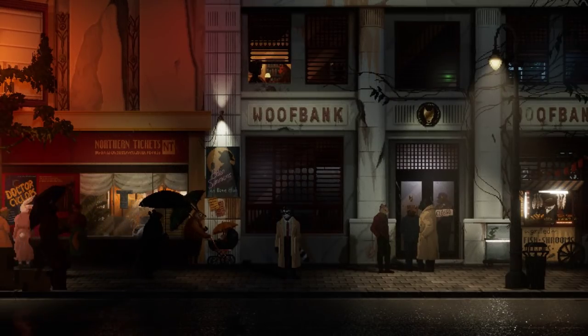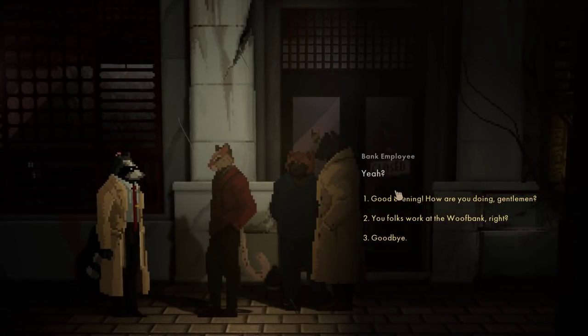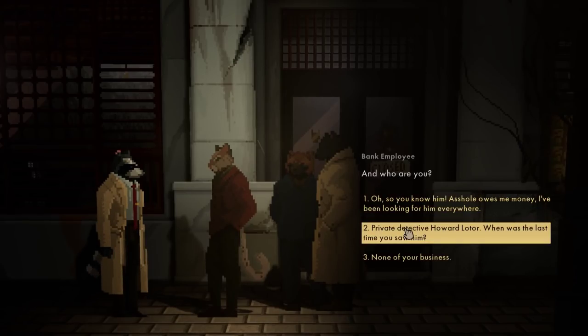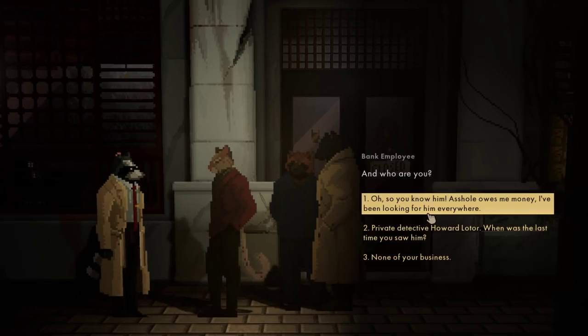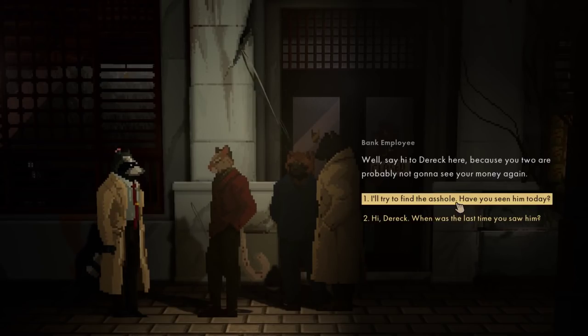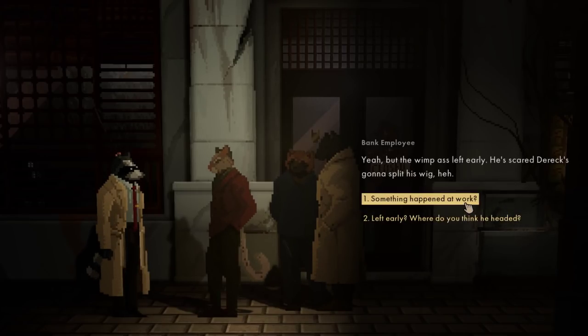What's up, kitty? Good evening. What are you doing, gentlemen? Why do you care? Take a look at this photo. Is Jez around? And who are you? You know him - asshole owes me money. I've been looking for him everywhere. Well, say hi to Derek here, because you two are probably not gonna see your money again. I'll try to find the asshole. Have you seen him today? Yeah, but the wimp-ass left early.